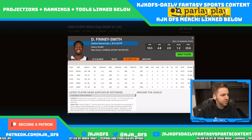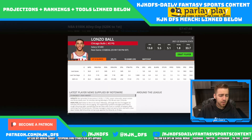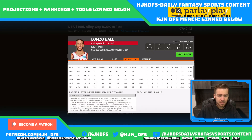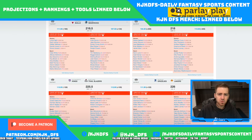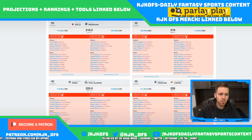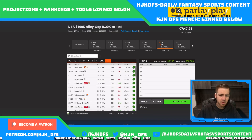Another guy priced very reasonably who could pay off at his price tag is Lonzo Ball at 7k — the starting point guard for the Chicago Bulls — putting up 0.94 DK points per minute on the season. This game comes in with a 218.5 over-under and a 3.5 point spread in favor of Chicago, so not the fastest paced game in the world. With all the Bulls' guys healthy, Lonzo Ball is much cheaper than Zach LaVine, DeRozan, and Vucevic.